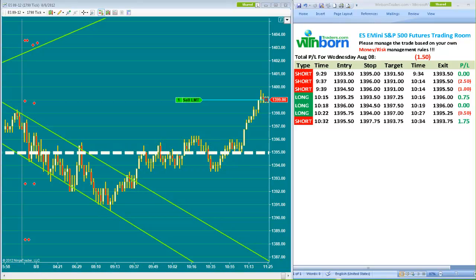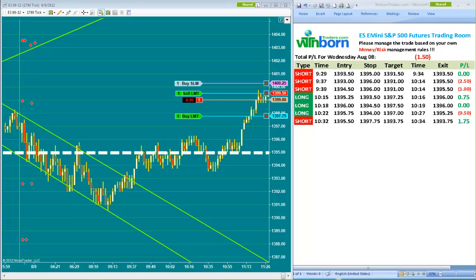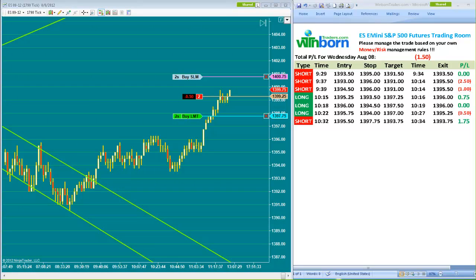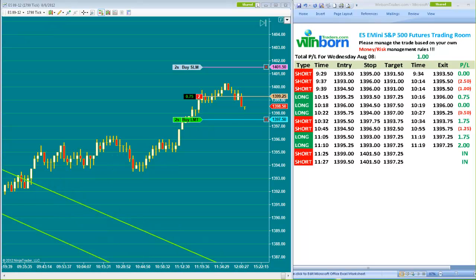Long entry with one contract only at 99 — 7.75 target, 14.25 stop loss. Second entry at 9.5 — we got filled for the second contract. Target 14.75, stop loss 1.5, stop loss 14.00. Target 7.25 — you can take profit or at least close half of the position at this point. Stop loss 14.00 and a half, target still at 97.5.